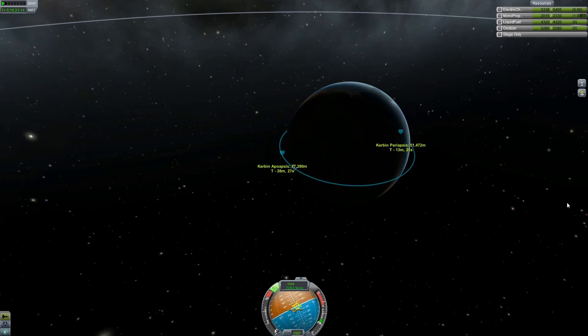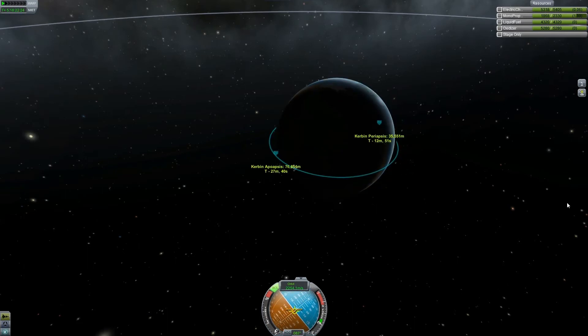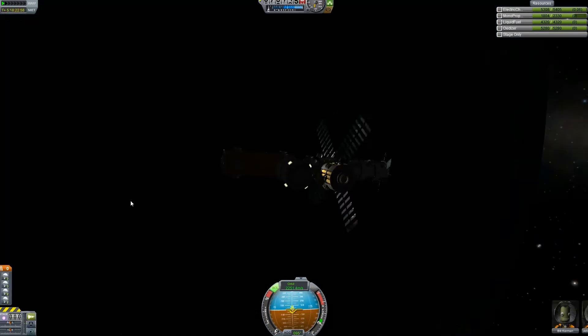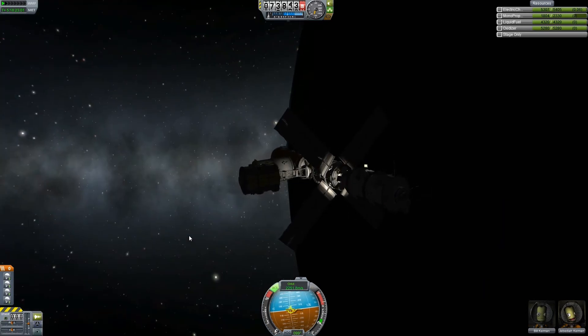I have way more RCS fuel than enough. Let's try to get the periapsis down to like 40. The next time I put a space station up I'm definitely going to go higher, because docking with it is a pain when you're this low and you can't time-accelerate enough. Alright, that should be good enough. Now there are a couple of things for me to point out here.